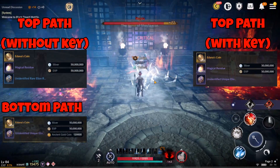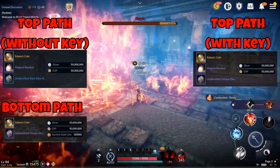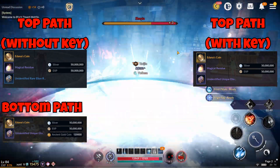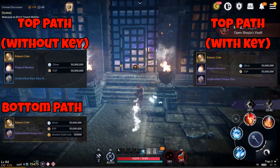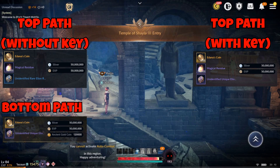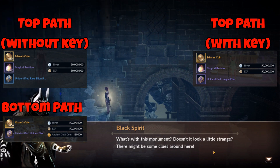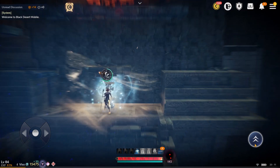The rewards for Shayla 2 are as follows. All three exits give 50 million silver and XP. The bottom path and top path killing Shayla with no key give 3k Adana's coins. The top path with key gives 3.2k Adana's coins — 200 extra coins. All three exits give a random Elian room; so far we've found rare and unique. The bottom path gives 120k Shakatu coins. The top path Shayla only gives 80k Magical Residue. The top path Shayla with key gives 100k Magical Residue. To maximize rewards, and because Shakatu coins are almost useless right now, you would always go for top path Shayla with key — you get an extra 200 Adana coins and 20k extra Magical Residue.